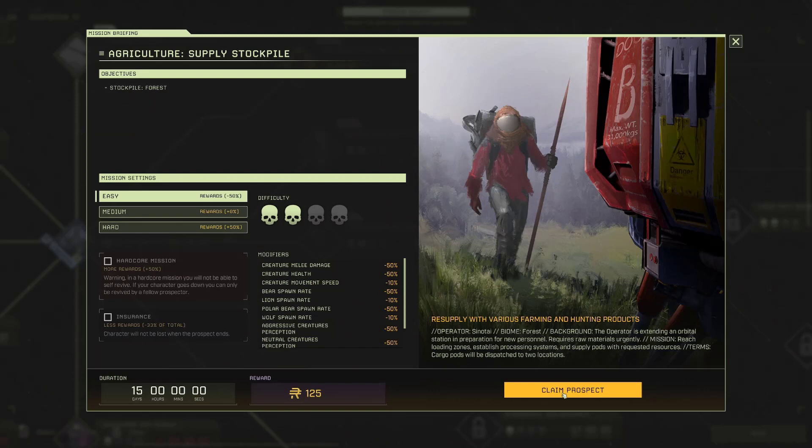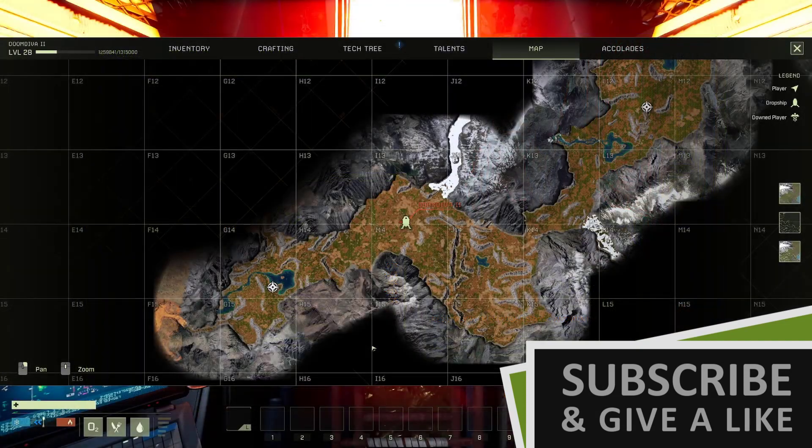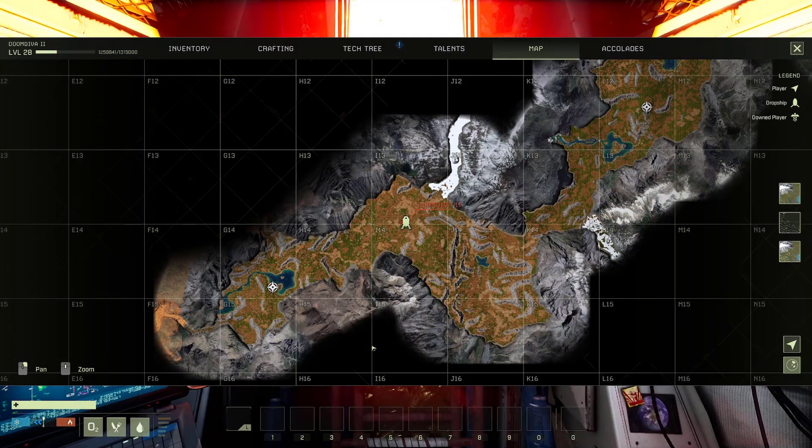Another revamped mission that Icarus introduced in week 44 is Agriculture Supply Stockpile. This mission requires you to travel to two locations on the map where a cargo pod will touch down and offer you storage for the items you need to collect. A farming cargo pod will drop down in the south while the hunting cargo pod will touch down in the north.